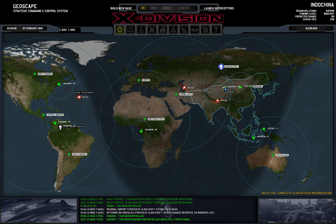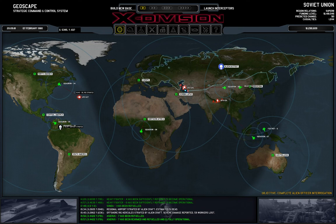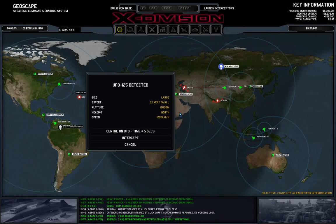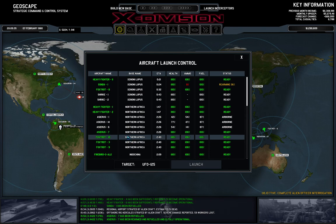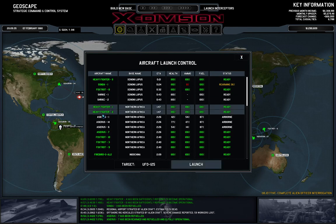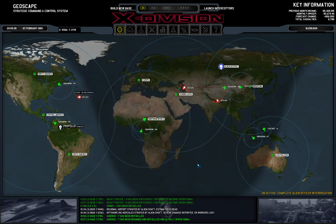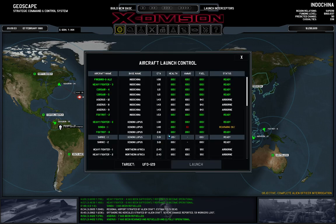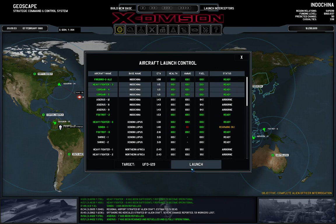I'm pretty happy about how this air game goes for now. But I think we might want to — this might be a base attack with a large UFO. Do we have anything to intercept this? We have two heavy fighters and an Azeros here, which might make short work of their compadres. Then we can have them go there, and also send a strike team, I think.